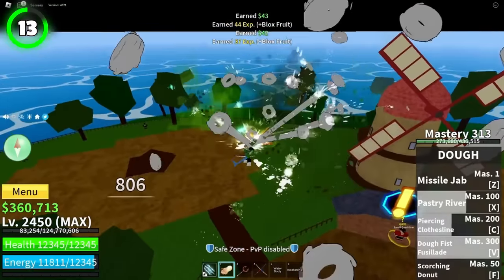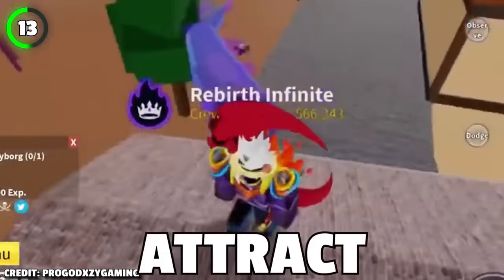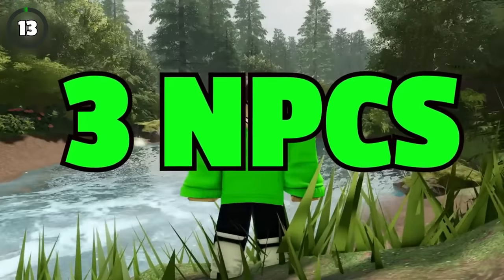As soon as you launch the game for the first time, instead of killing NPCs on the spawn island, go over to Fountain City and stand behind this wall to attract them. You can hit them, but they can't do anything to you. You will reach level 60 just by killing three NPCs.